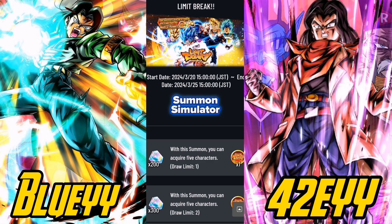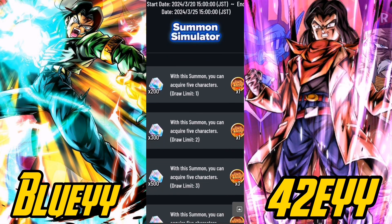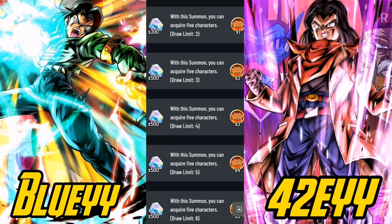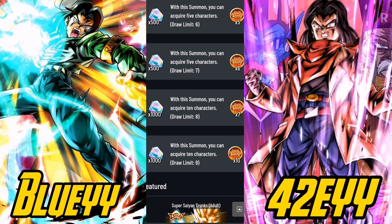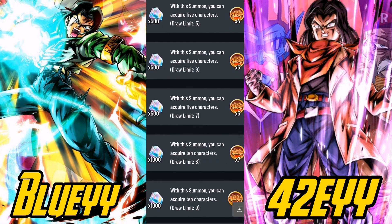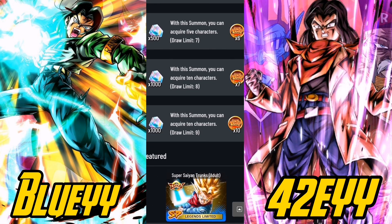But that's not why you summon on this — you summon on this for these coins. You can see 200 CC, 300 CC, 500, 500, 500, 500, all the way up to 5000 in total. You can get good Z power from this — I think you can get 600 legends limited Z power and 1000 normal sparking Z power.